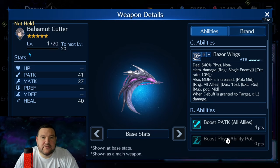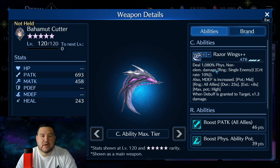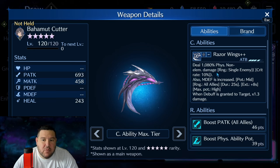Bahamut Cutter is what we're really here for. Is this any good? The simple answer is yes. In fact, if you take it to OB10, this ability is the strongest physical non-elemental damage weapon in the game. The reason for that is because of this 1.3 times multiplier. So if you take 1080 and multiply it by 1.3, you get 1,404%. Tifa's Guide Gloves and Cloud's Zidane Sword are the previous two highest physical non-elemental damage weapons in the game — both cap out at 1,300% on the C ability. So this is about 104% more than those, which means it's just better at dealing damage.